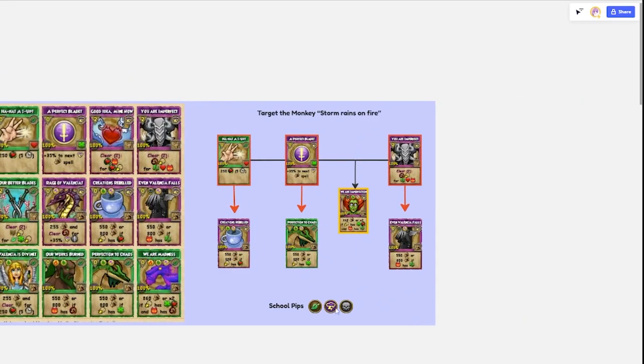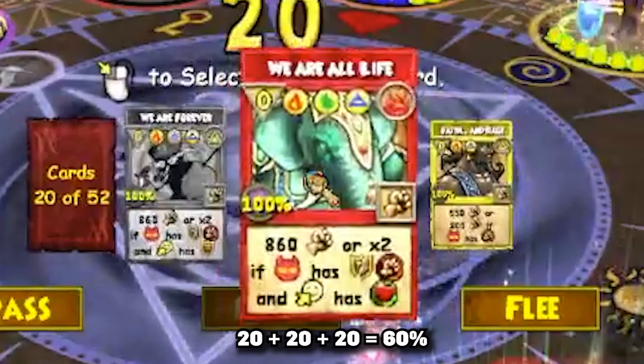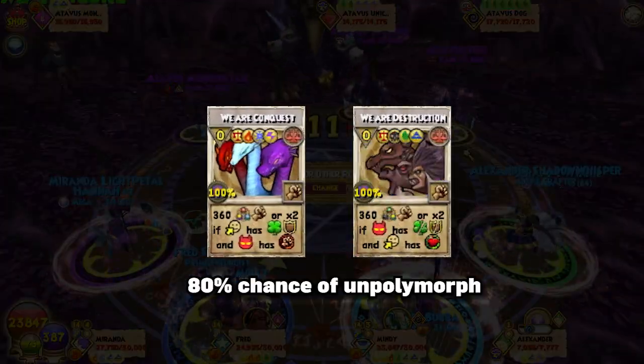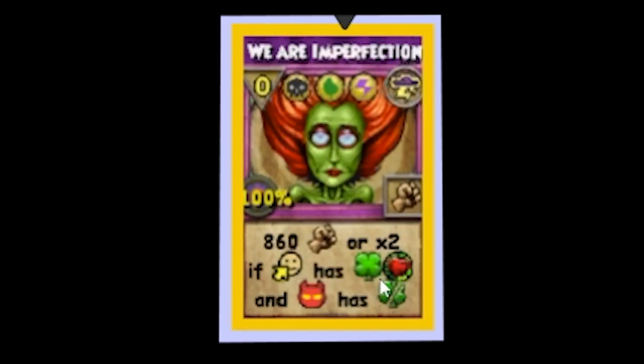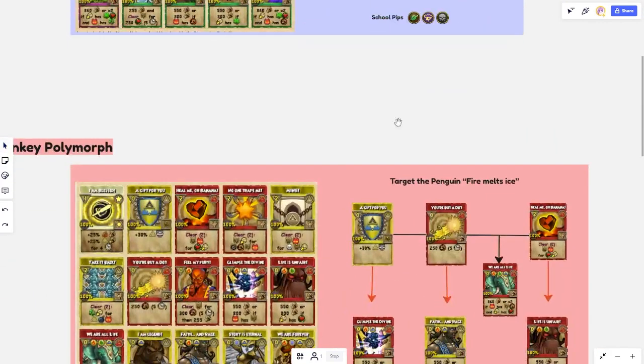You'll notice that the school cards chosen all have school pips in common: life, storm, and death — so those are the schools you should be setting your pips to. Remember, in order to get unpolymorphed after someone kills the boss, you need to use a card with the highest amount of school pips. That means regardless of which route you take, you're eventually going to have to cast one of the 3-pip costing cards. You don't need to meet the extra damage condition though, because you're only using it to unpolymorph yourself after the boss has died.